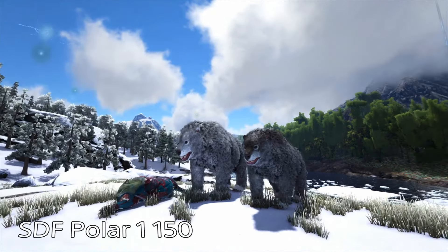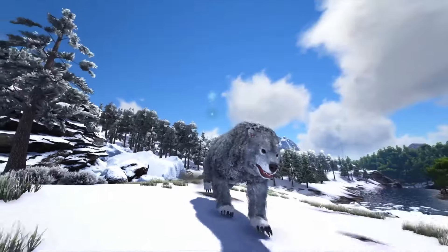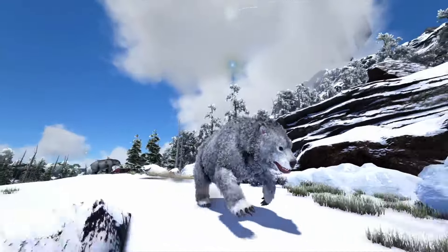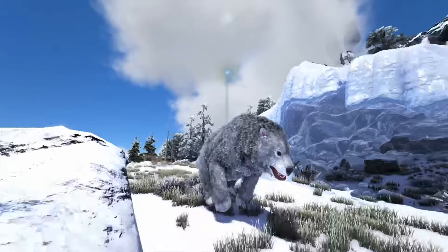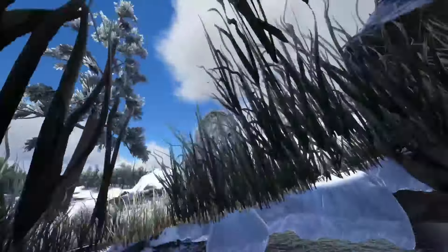Next is the Polar Bear. There are actually two Polar Bears: just the regular Polar Bear, and then the Polar Dire Bear. This Polar Bear is actually bigger than the regular bear, unlike the Polar Dire Bear on Ragnarok. This one is on The Island, found in the ice caves, is way bigger and stronger than a regular Dire Bear, and is untameable.